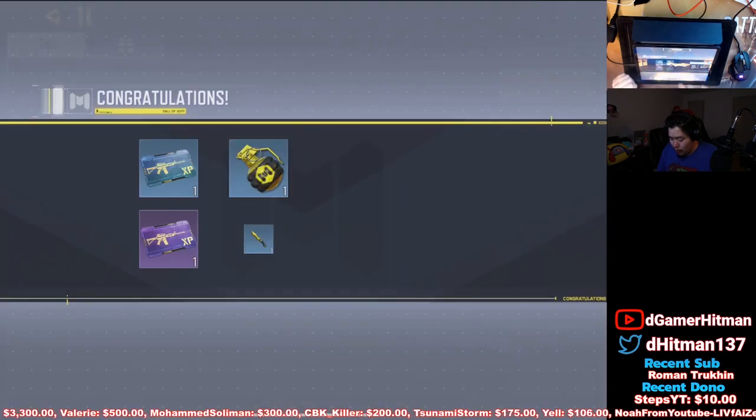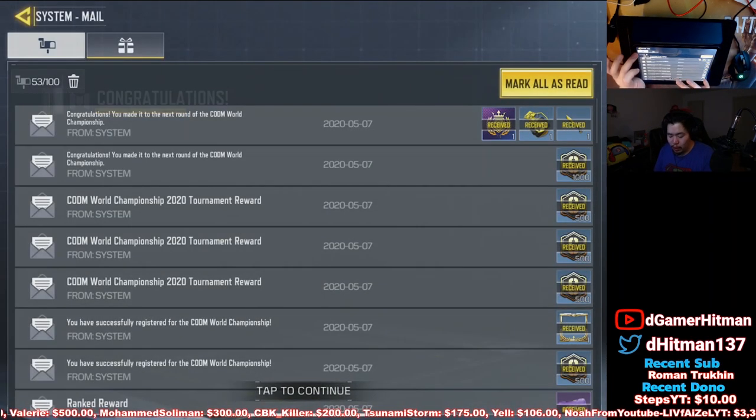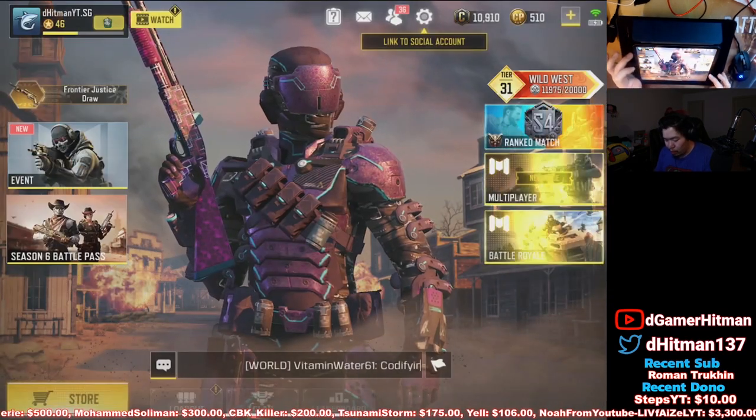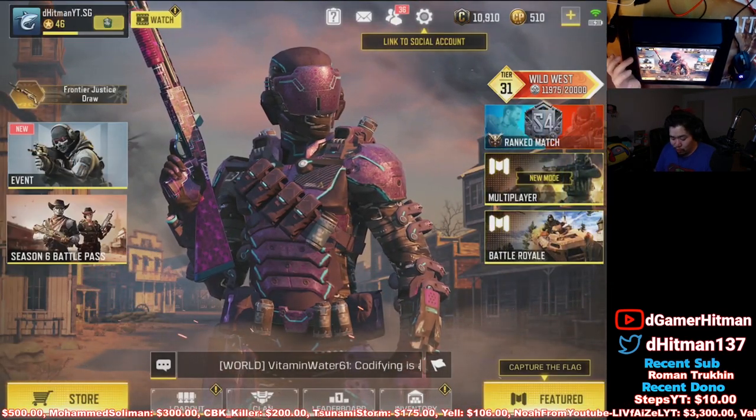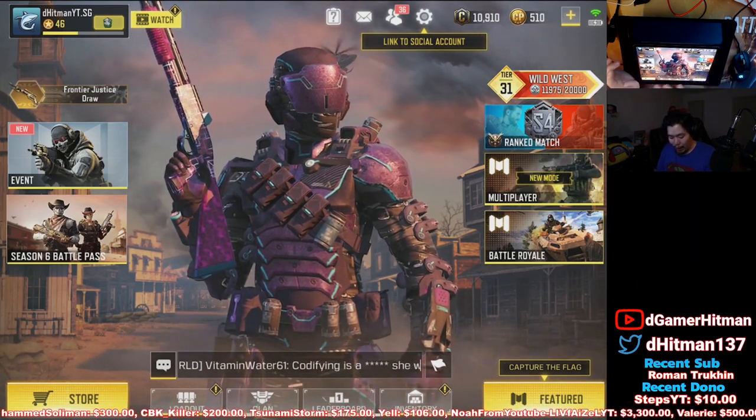So we get our nade, we get our knife skin, and we got a border which we already own, which gives more credits. So we have more credits now. That's gonna be good. I have 10,000 credits on the account. Hopefully they'll bring out some kind of variant of the guns in the store so we can buy it.